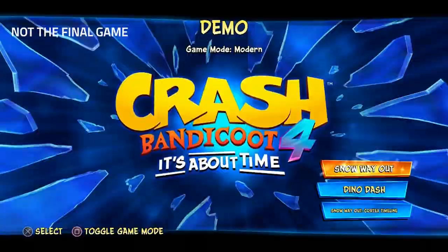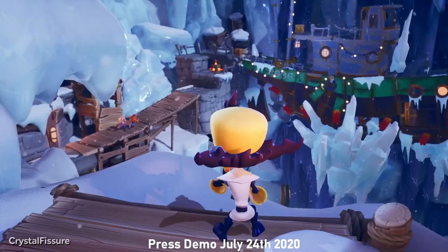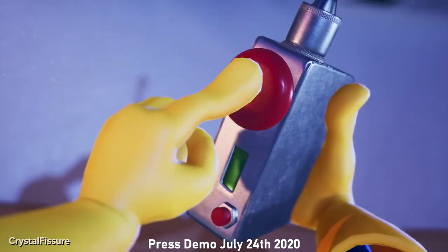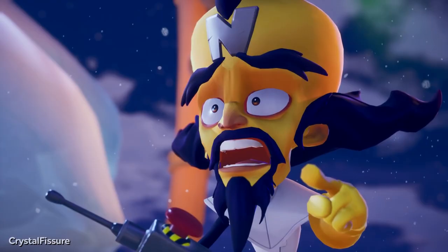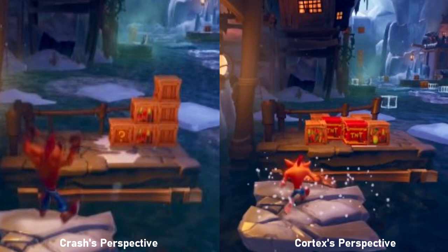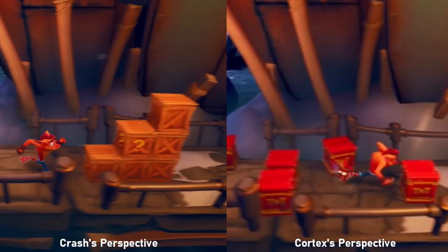To move from one platform to another if you're too far apart, Cortex has a dash move using the powerful force of his head. This is part of Cortex's timeline — same level as Crash, but a different section. With his perspective in the picture, we continue as Crash the moment we're done with Cortex's portion. However, this time the level gets trickier for Crash.